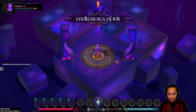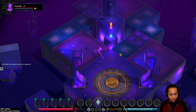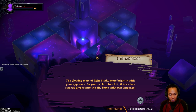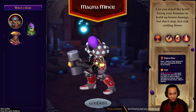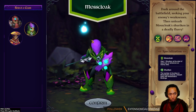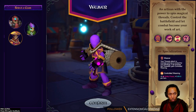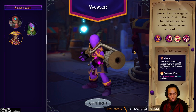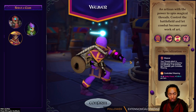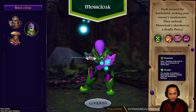My bad. But it was like, welcome to the endless sea of ink, and I was supposed to click a thing. Okay, it actually didn't skip all that much. Can you stand the heat? Swing your hammer, dash around the battlefield, seeking your enemy's weaknesses. And arson with the power to spin magical threads, control the battle. I feel like everyone who's going to load up the game is going to be a moss cloak.